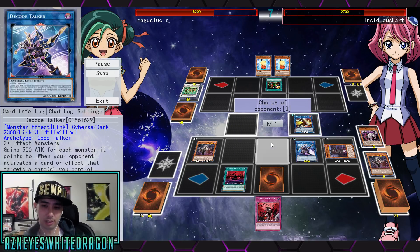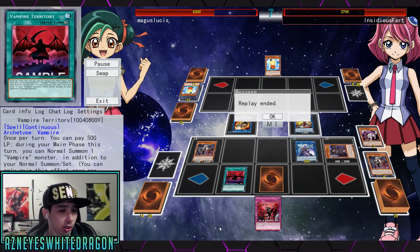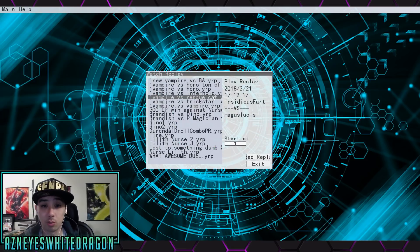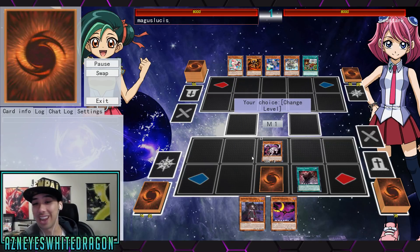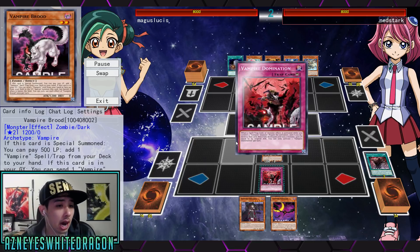Now this is a new continuous spell card. Once per turn you can pay 500 life points during your main phase — this turn you can normal summon one vampire monster in addition to your normal summon or set. You can only gain this effect once per turn. If your vampire monster inflicts battle damage to your opponent, you gain that much life points. I'm not sure how I feel about this card. You can already special summon from the deck so I don't know. Continuous spells are difficult to make viable when the benefit is just gaining life points.